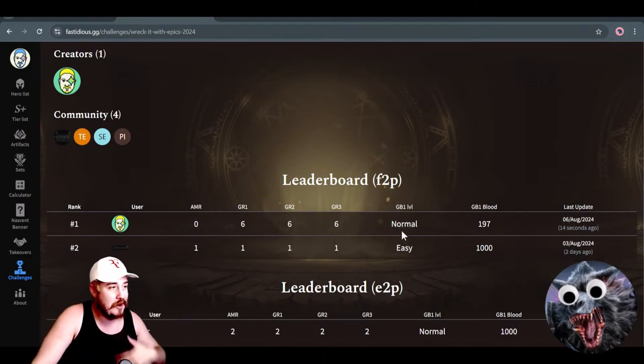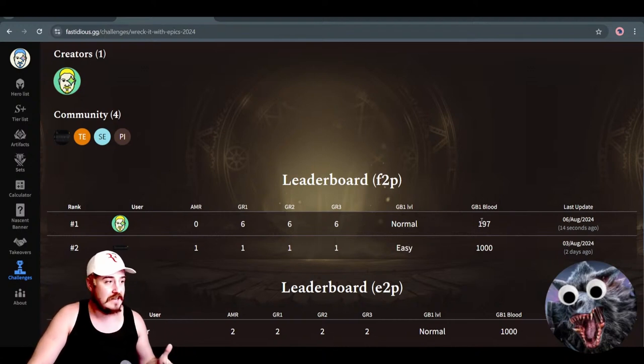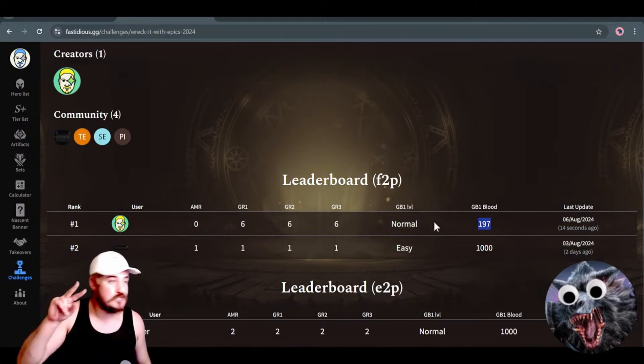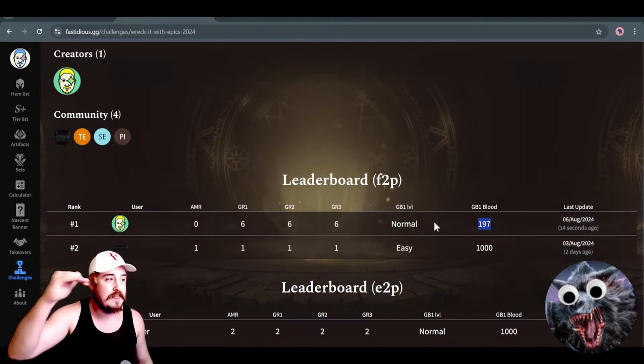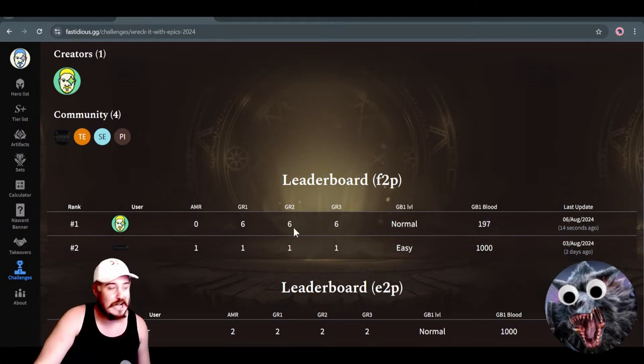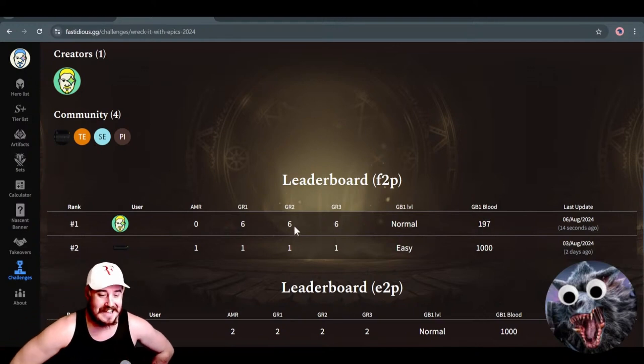But for now it's just me against nobody. I hope all of you guys check in very, very quickly. The final thing — if it's not clear — let's say I got 197 on common for the guild boss, and Destined went ahead and got two blood but on nightmare or hard, he would be ahead of me. Because the first thing you check is the difficulty, then you check the blood. So there you go — I'm number one. I don't think this will last too long, but maybe by the end of the month I will be number one yet again.